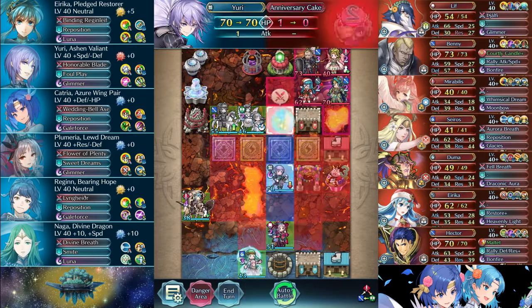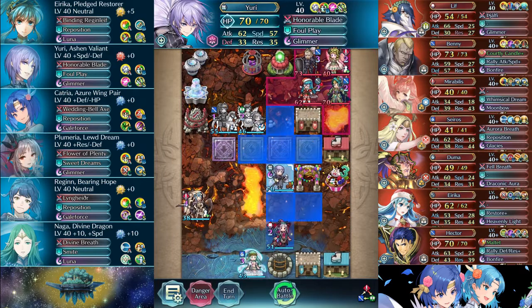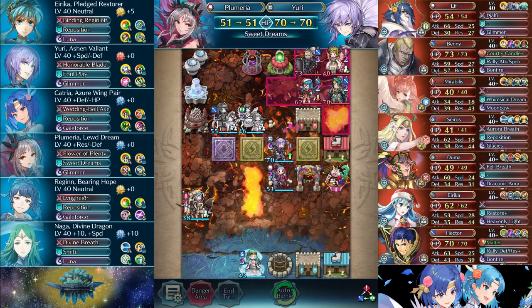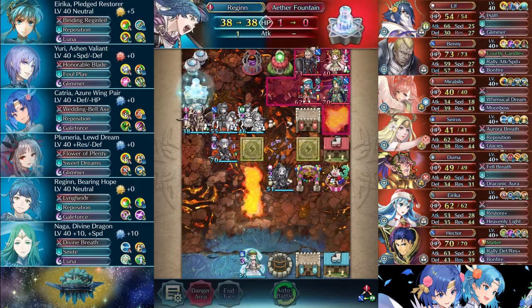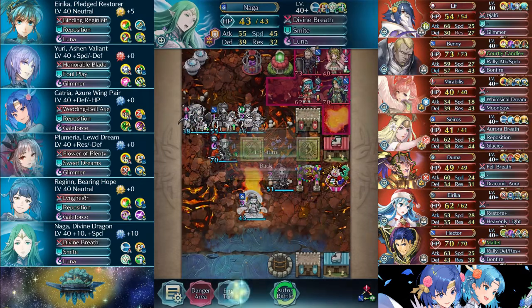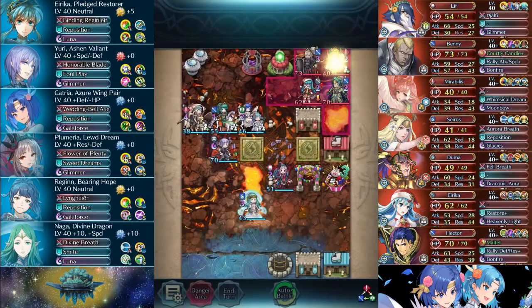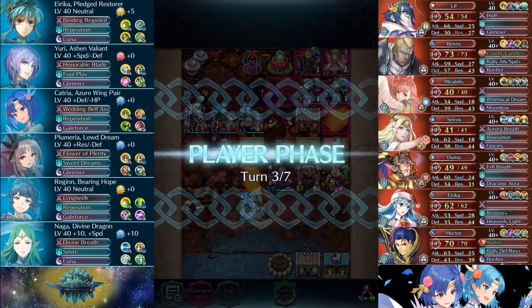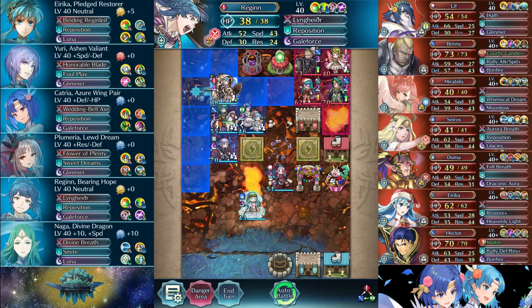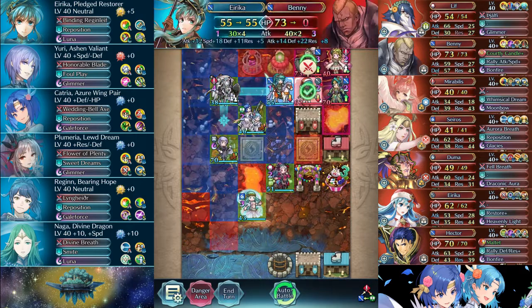Not a whole lot to talk about for the rest of this match, to be honest. It's just a matter of properly cleaning up the remaining foes. I very heavily used Catria's wedding bell axe triangle attack power to facilitate that. I did actually have some false starts — I was going to go in for a second round of combat after I took one unit out, and then I just decided not to.